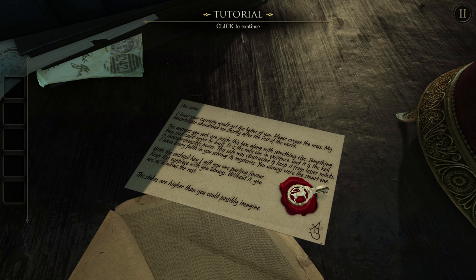The texture is amazing. Oh wow — we're going right to the climax. Reading the letter: 'I knew your curiosity would get the better of you. Please excuse the mess — my housekeeper abandoned me shortly after the rest of the world. The answers you seek are inside this box, along with something else — something they said could never be built. It is the key to incomprehensible power. This safe was constructed to keep it from lesser minds. Keep this eyepiece with you always.' Oh, I just put my glasses on — we solved the mystery!